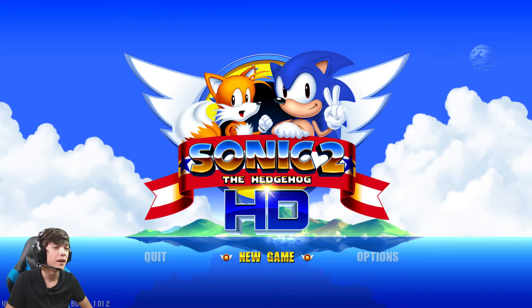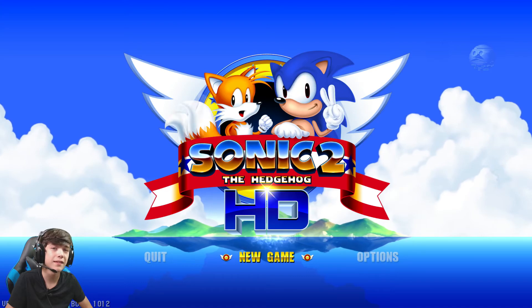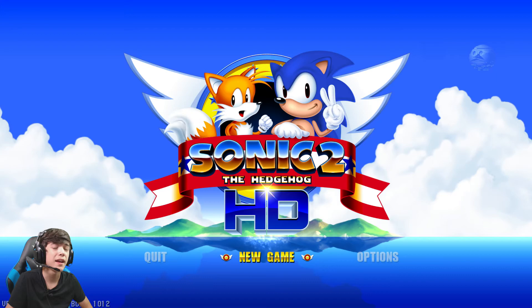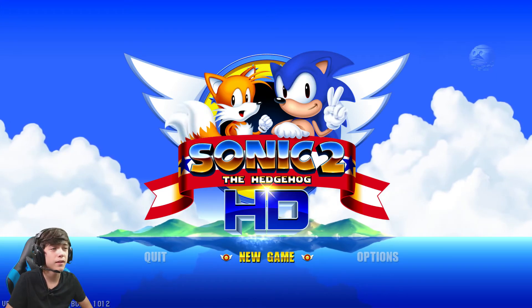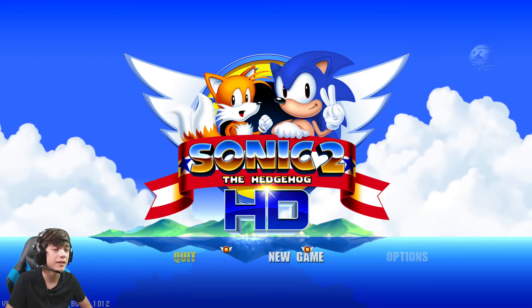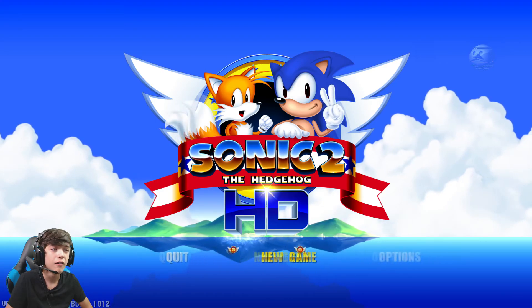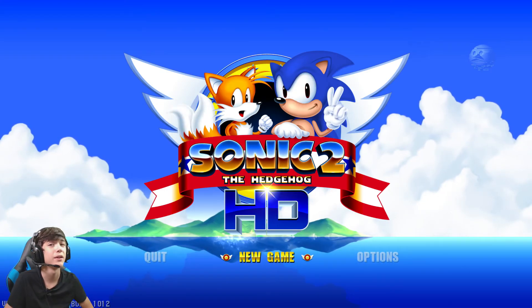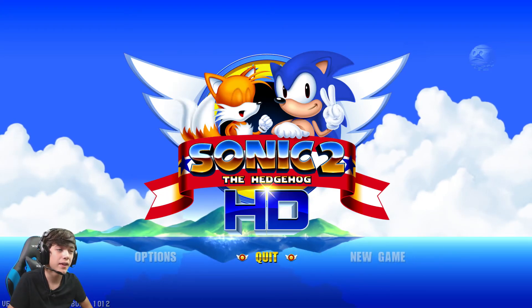This came out on SAGE 2017's website. If you guys don't know what SAGE 2017 is, it is basically just a website that has a bunch of fan Sonic the Hedgehog games, or just fan games in general. This Sonic the Hedgehog 2 HD was posted on the SAGE 2017 website. It looks so amazing — last time I played this, they only had Emerald Hill Zone, but now there are more stages and I'm ready to play those. Everything you see here was hand-drawn — digitally, the sprites were recreated to HD.